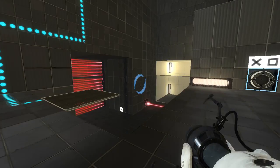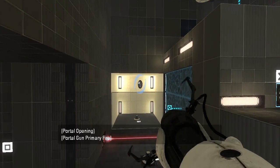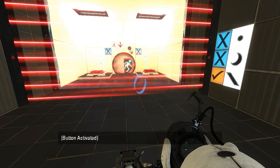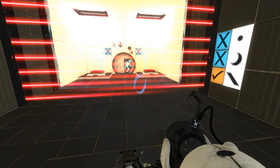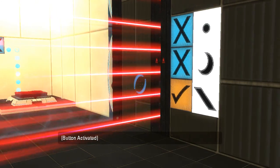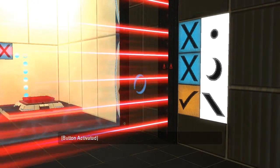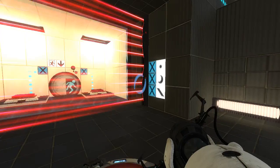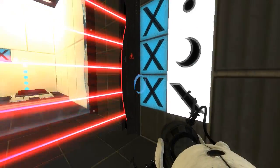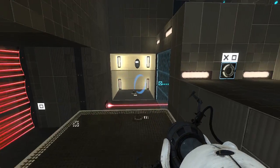We've only got the black portal gun, so we can only shoot black portals. The button makes the frills on the side go away, but it still needs all three inputs to actually turn off the laser field. That's buggy. I wonder if that's petty or B-mod.